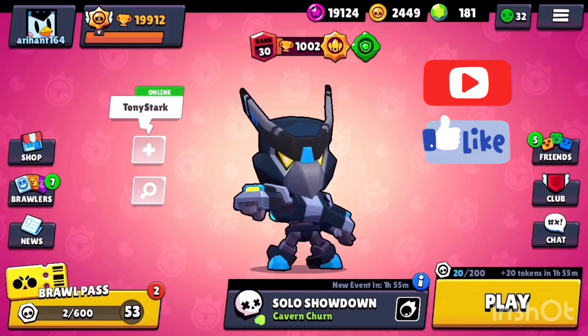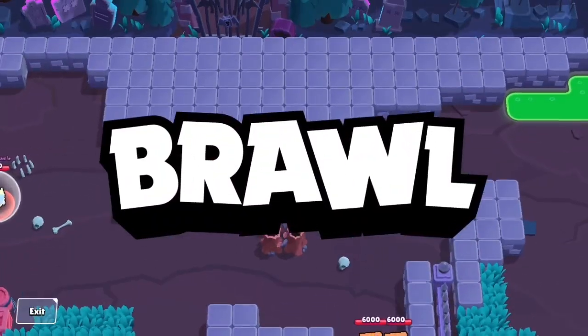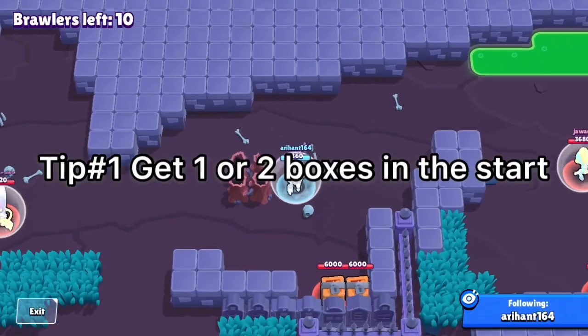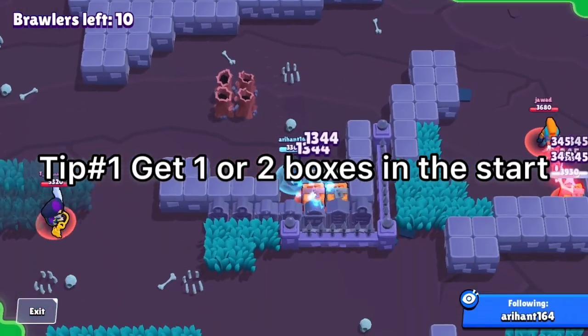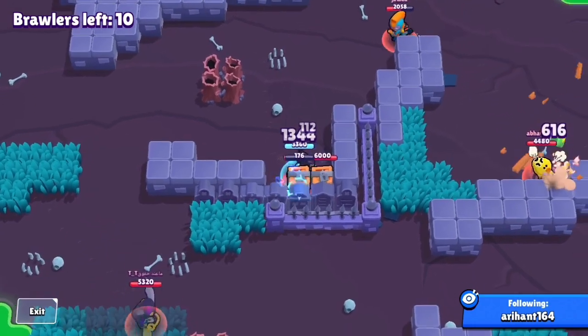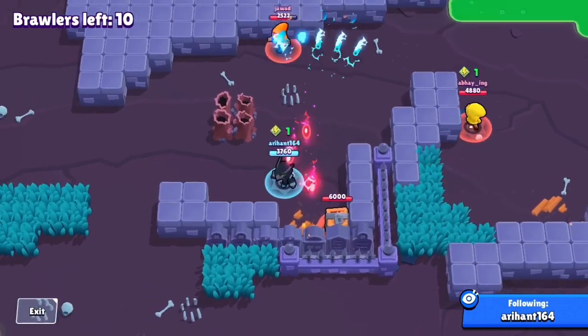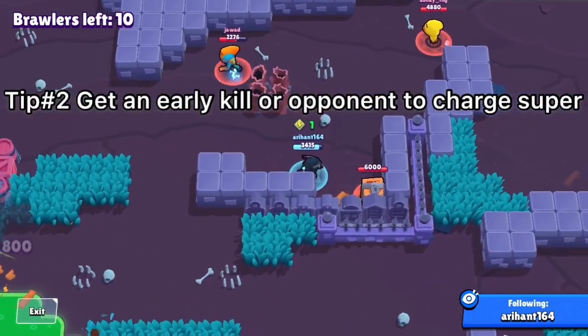Jumping into the first match: the first tip is to get one or two boxes with Crow at the beginning of the match. It's really important as the damage stacks up pretty easily due to the poison — basic tip but pretty important for Crow.